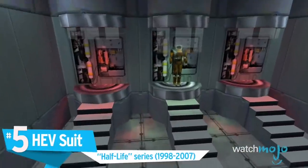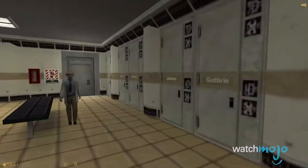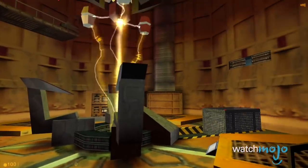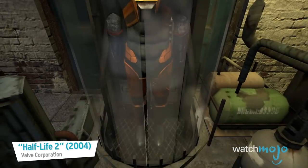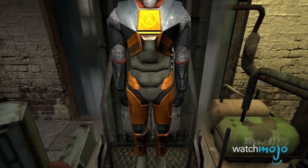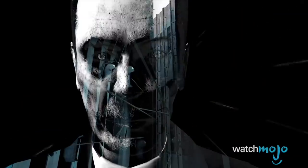Number 5: H.E.V. Suit, Half-Life series. The Hazardous Environmental Suit, or H.E.V. Suit, is designed to protect scientists handling harmful or dangerous materials in similarly treacherous locations. Worn by series protagonist Gordon Freeman, this high-tech armor offers protection while also giving him and the player access to a host of other features, including a heads-up display, flashlight, and a built-in computer that monitors vitals and ammo. The H.E.V. Suit is the right armor for the right man in the wrong place.